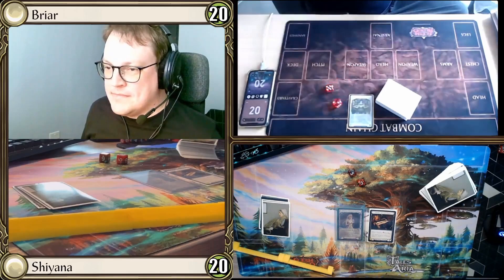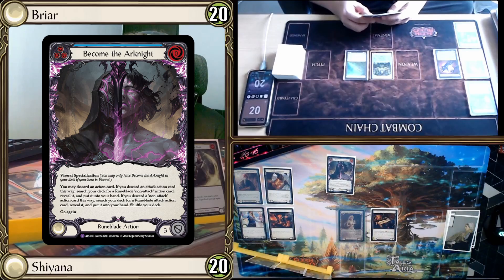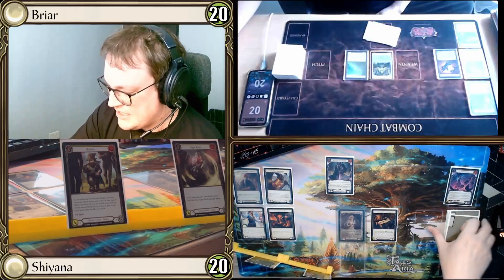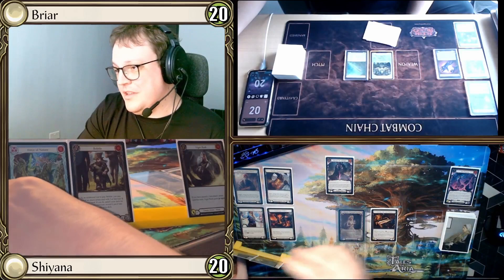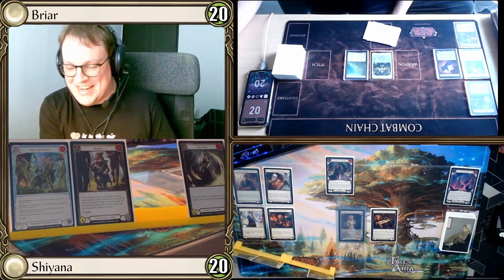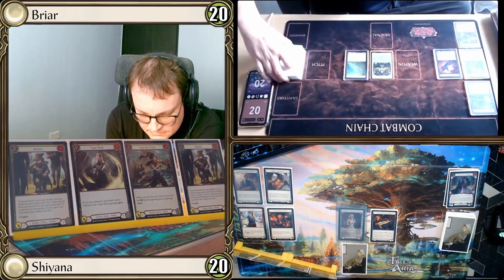Match 2. We roll for first — I get 7 and choose to play first. Drawing 4 cards, I play Become the Arcanite as an action: I discard a Soul Reaping and search my deck for a Force of Nature, putting it into hand. I arsenal and pass.